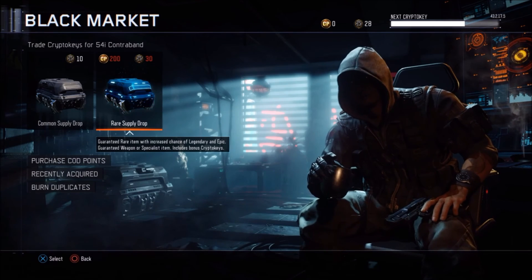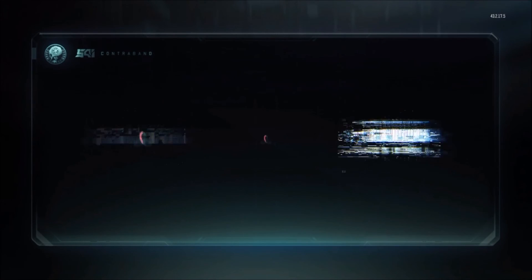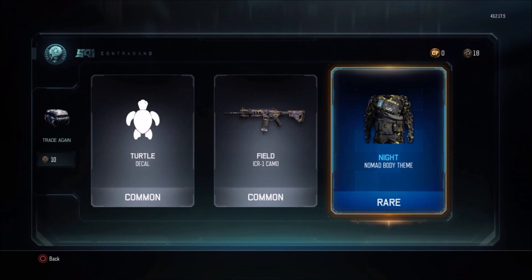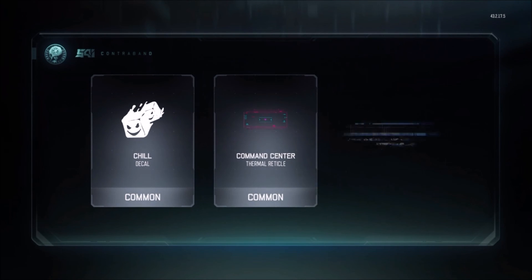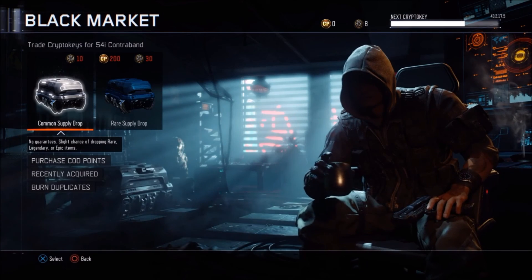That was the last one — very weird, I started with 181 crypto keys. Do you get crypto keys out of a supply drop as well? Let's just open two more common ones. Got a turtle thing, got the Field camo for the ICR — that's pretty good. And a rare Nomad body team — also very good I think. Last supply drop — yeah, this one just sucks actually.